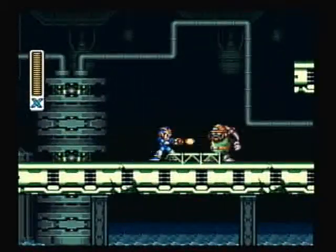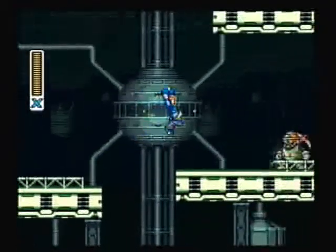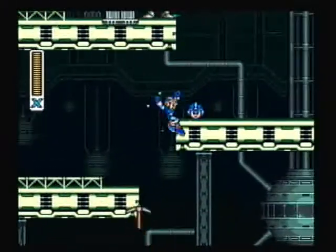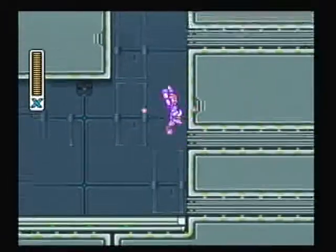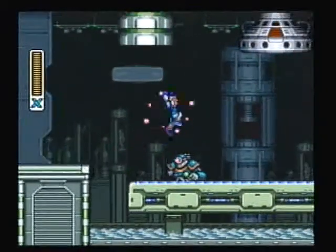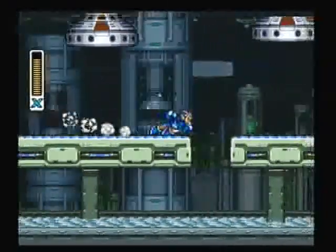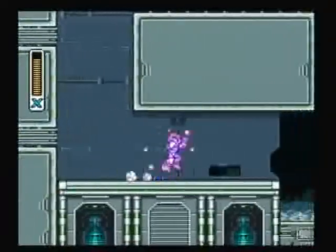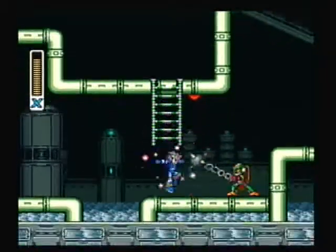We have all the hearts and energy tanks that we can get in this stage. Now they're just throwing extra lives at me for some odd reason — extra lives that I do not need. What's up with all these extra lives? Give me energy; those I need. Those are also the reason why I don't need extra lives.